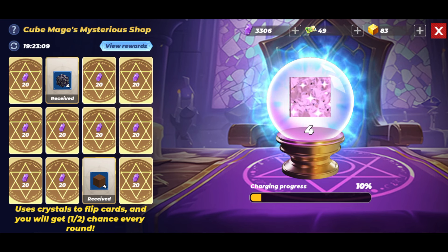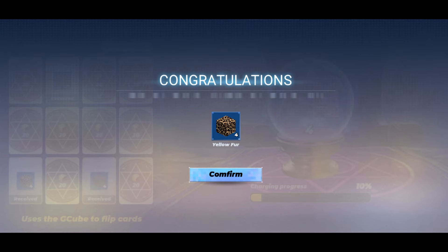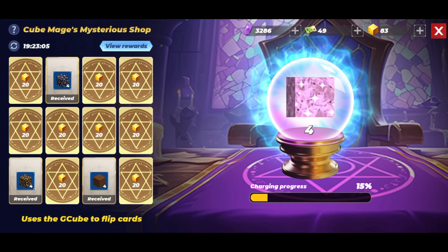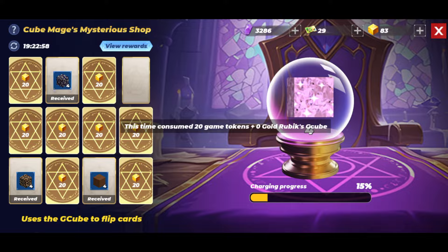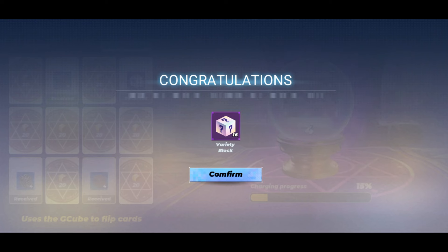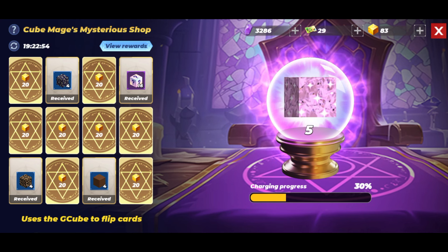I got star and moon, then yellow fur. If you do the math, each block costs five crystals — that's kind of expensive. The rest of the cards use G-cubes. So I got 16 variety blocks for 20 G-cubes.